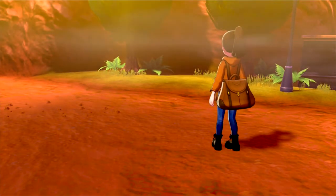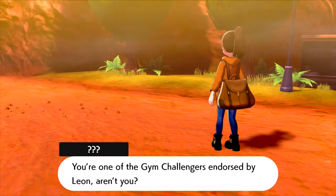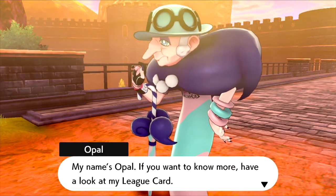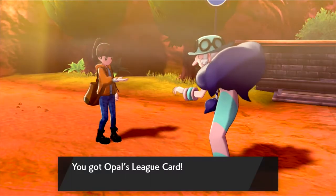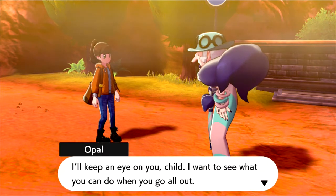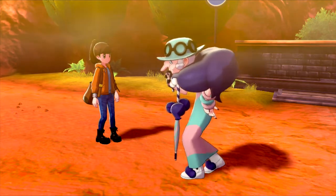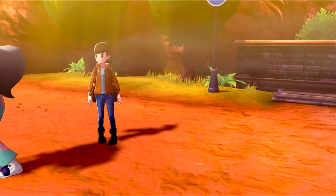After all that, Silicobra finally woke up and left. You're one of the gym challengers endorsed by Leon, aren't you? My name's Opal — if you want to know more, have a look at my League card. I'll keep an eye on you, child. I want to see what you can do when you go all out. Opal is one of my favorite characters in this game — there are a lot of favorites in this game, I'll just say that right now.